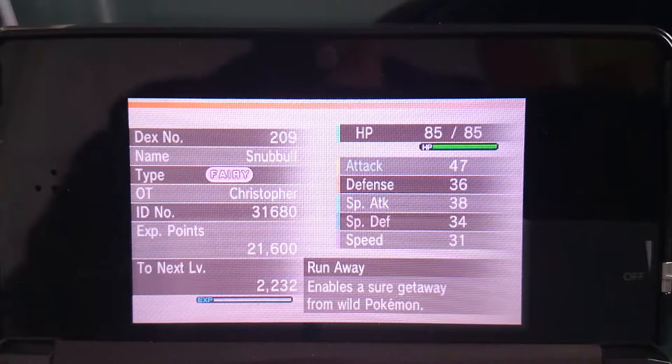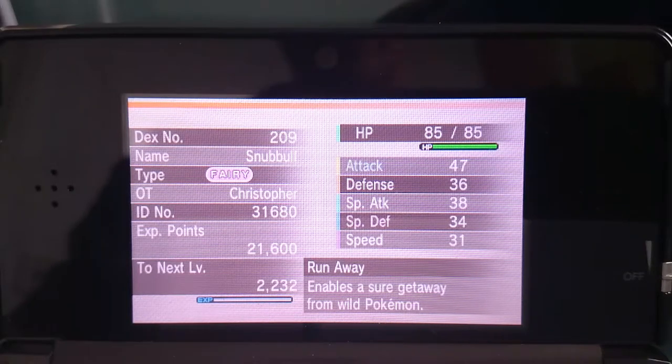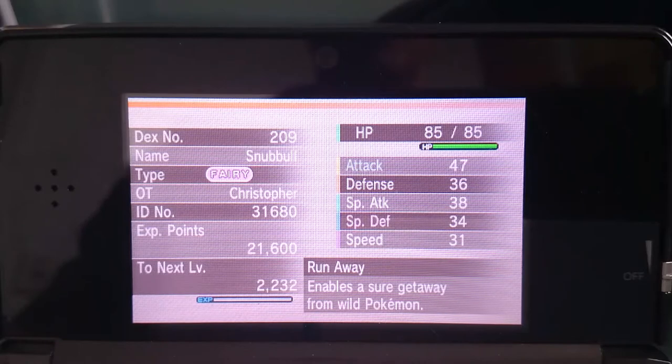Let me click on Granbull, which is going to be its evolution, and see if that changes. So Run Away changes into Quick Feet — speed is increased by 50% when induced with a status problem, meaning burn, poison, sleep, freeze, or paralysis. If paralyzed, the speed drop is ignored. That's actually a very good ability. I think I'm going to keep the Snubbull because it looks so different.